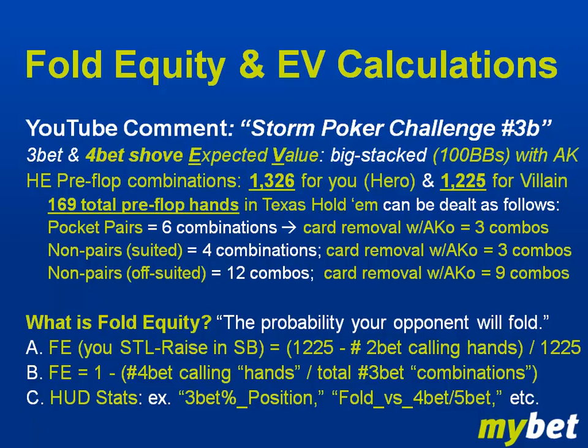That expresses as 169 total pre-flop hands in Texas Hold'em. For pocket pairs, there are six combinations of receiving any given pocket pair — six ways to receive a pair of aces, and so on. When you hold Ace-King, you remove some of the ways your opponent can receive a pair of aces or kings: with the card removal effect, he doesn't have six combinations for those pairs, rather only three. All other pairs still retain their six combinations.